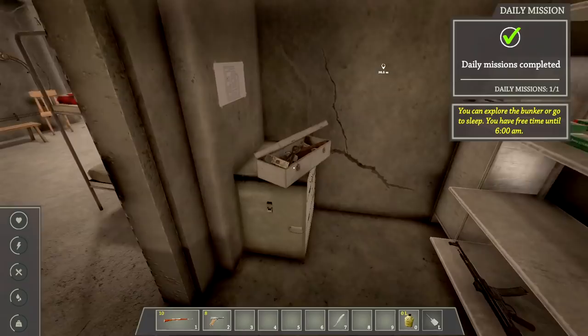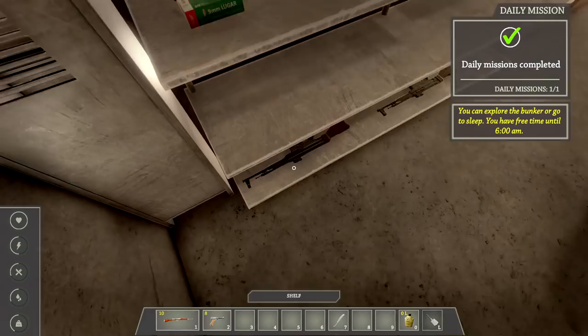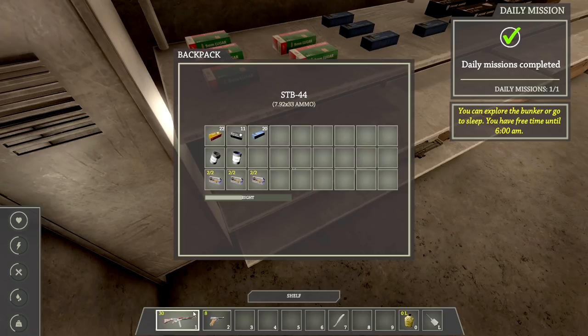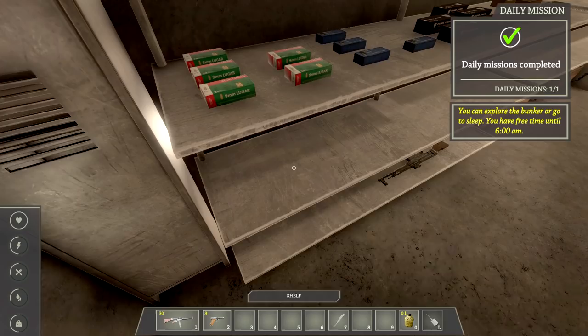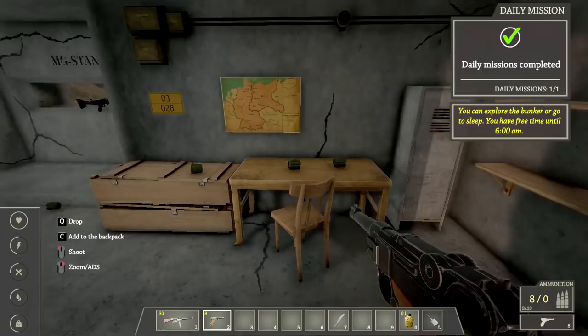We'll put some kind of crate over here. There are more tools — they're pretty heavy. I have a weapon here — I don't know which ammo it takes, we'll have to test it. I want to explore the rest of the bunker. We have 20 ammo on us using the blue boxes at 33.